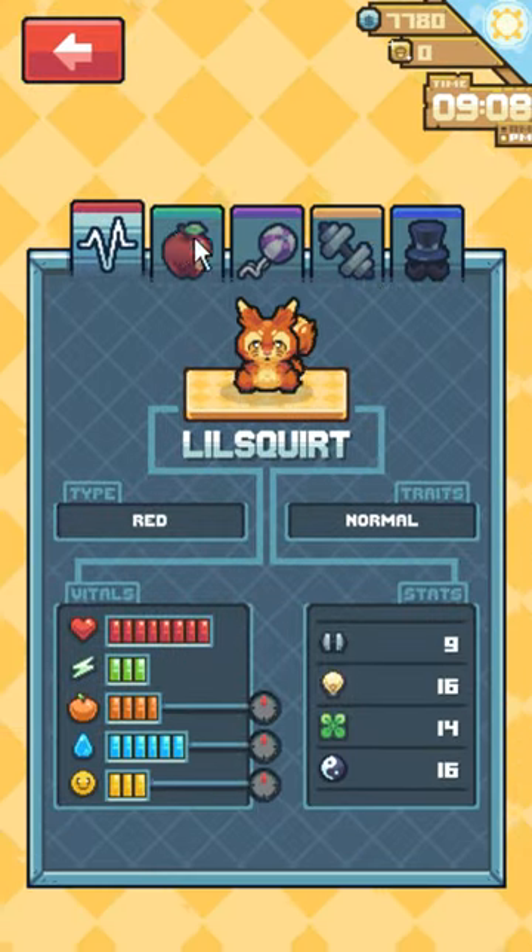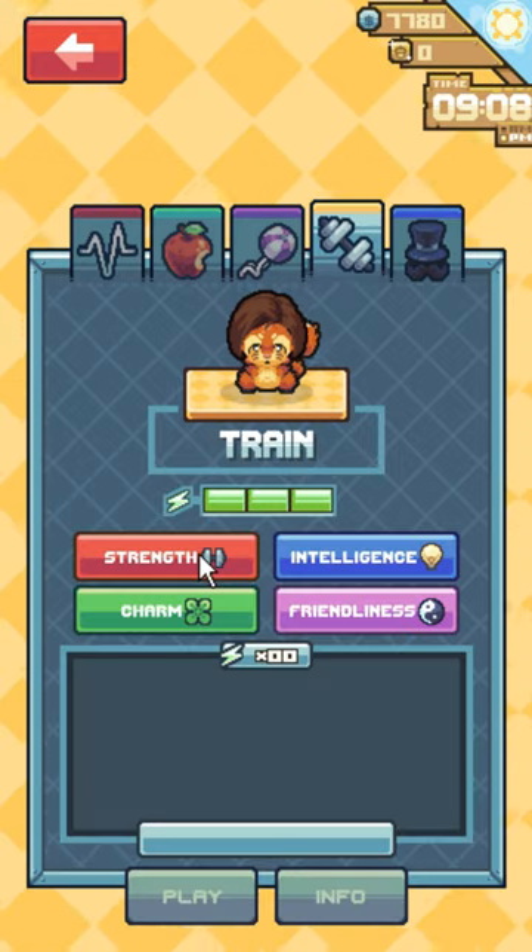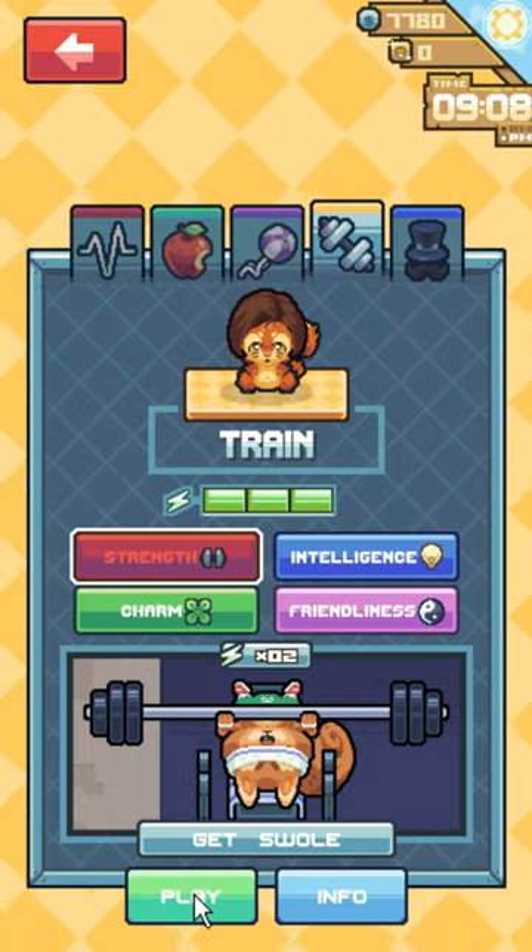We're going to call him Lil Squirt. So we're going to take Lil Squirt here and put the wig on him. And I guess I'll show you guys the strength training.